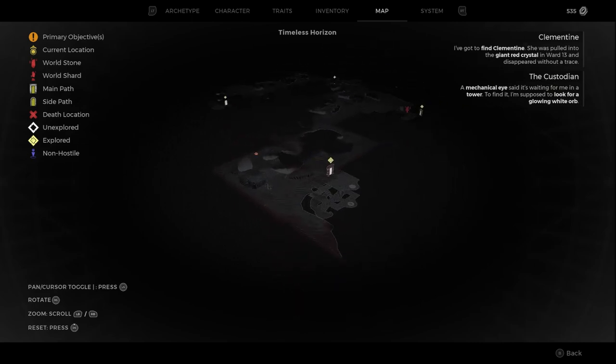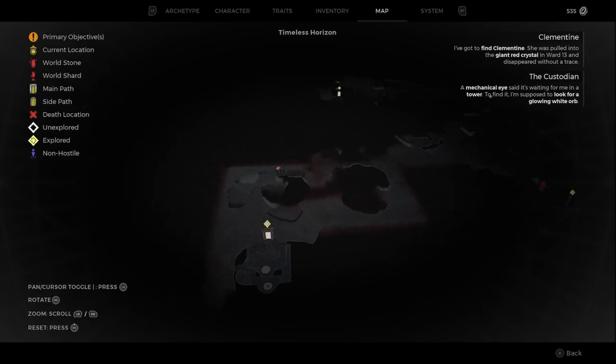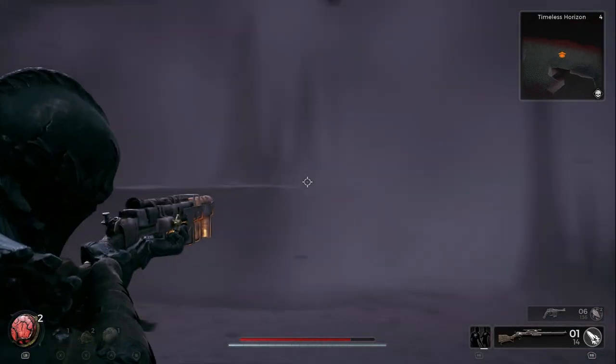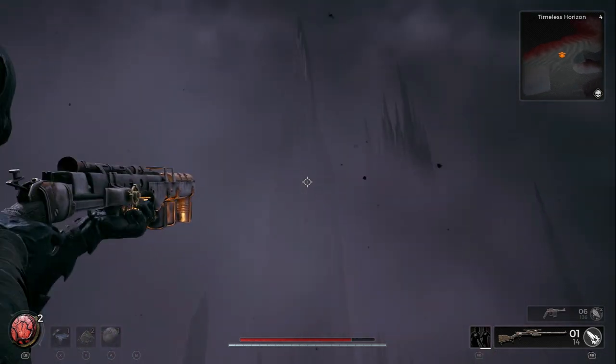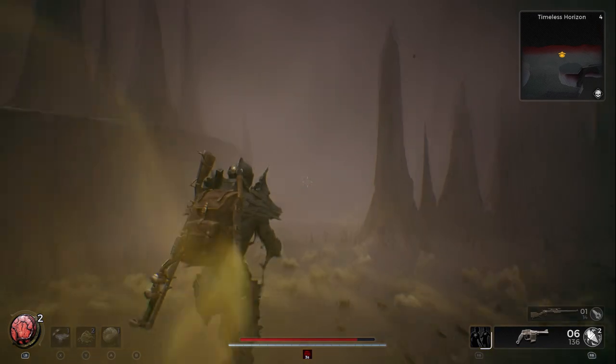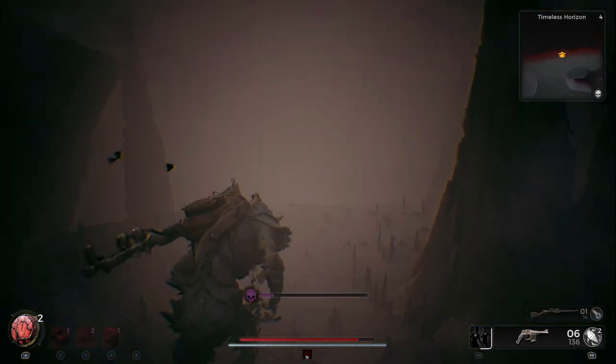Once you fast travel to those destinations, you'll be walking around basically the edge of the map trying to find the little section I'm showing you guys here. The map really doesn't show you exactly where to go — you kind of have to eyeball it walking around the edge. But once you see the section where there's a little hump and then nothing at the bottom, that's where you really need to be.